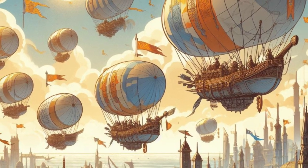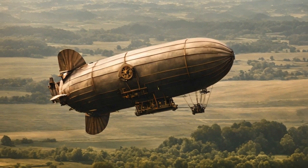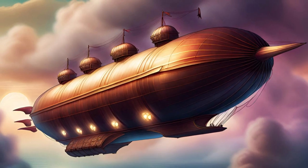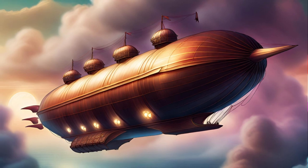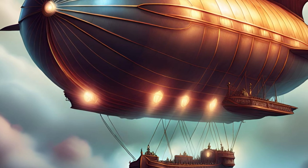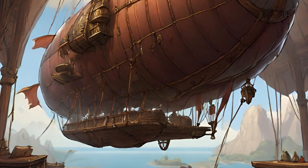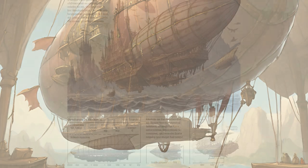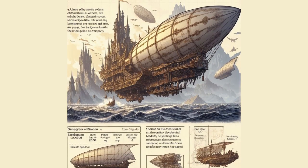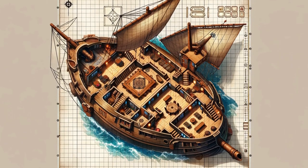What is a D&D airship? Imagine a vessel not bound by the rolling waves of the sea, but by the boundless skies above. An airship in Dungeons & Dragons is more than just a ship that flies. It's a symbol of adventure, a floating fortress, and a home away from home for those daring enough to navigate the aerial realms. These majestic constructs blend magic and mechanics, often powered by arcane crystals or the elemental forces of air and fire, to lift them into the realm of the gods.